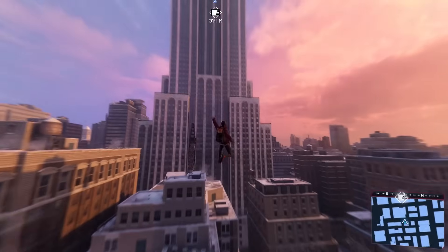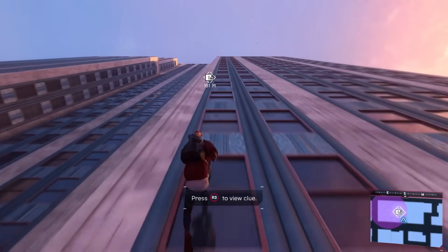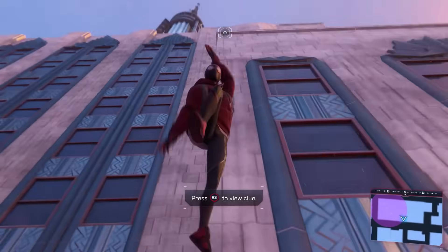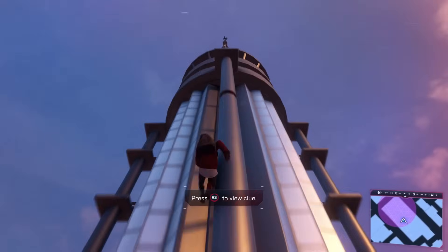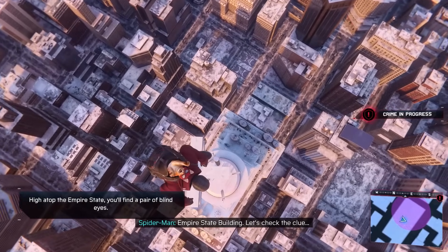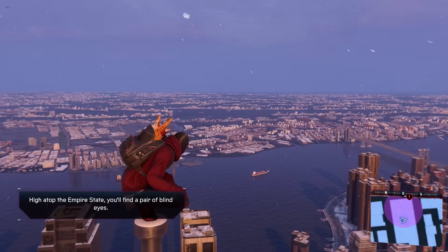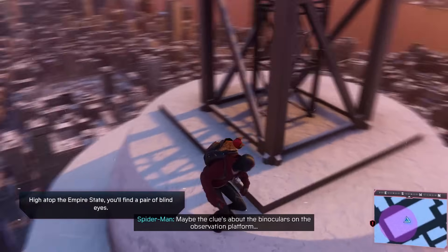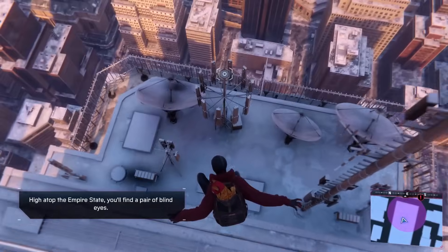Way up there - one of the tallest buildings in the city. We'll just run straight up the thing. So cool - hold on Spider Cat, we have a change in altitude coming! It gets a little weird when I do that sometimes. Okay, I'm way up here - I'm looking for some kind of clue. Could it be at the very tippity top? Let me check the clue: 'High atop the Empire State, you'll find a pair of blind eyes.' What a great view, but I don't see any blind eyes up here.